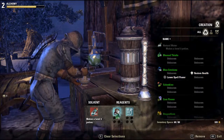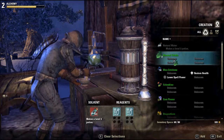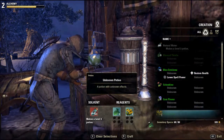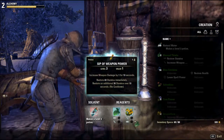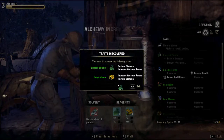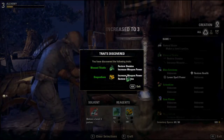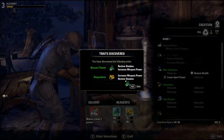Let me remove that. Add in the blessed thistle and dragon fern. Craft. Sip of Weapon Power. Great traits discovered — restore stamina and increase weapon power. Marvellous, I like this. Restore stamina and increase my weapon power. Brilliant.